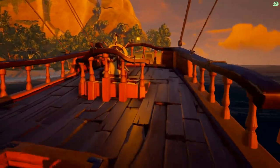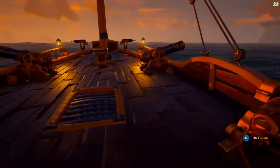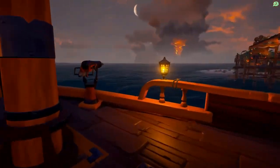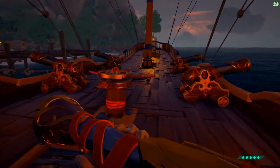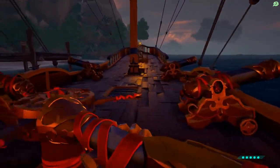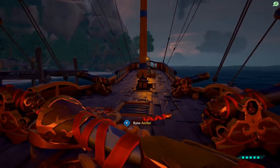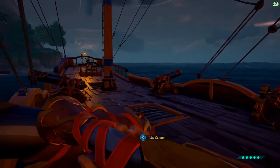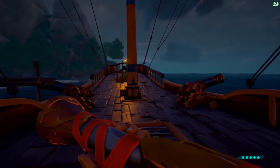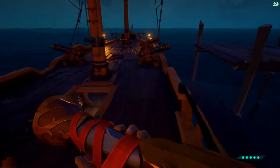Running around on this deck, the flow is a lot better than the Sloop. There are multiple ways to run around it and use different aspects like the masts and the anchor as cover. Although, why is there no crouch button? Why can't I use this as cover? Maybe Sea of Thieves isn't quite a game for crouching, but I would like to be able to crouch — everyone always wants to be able to crouch.